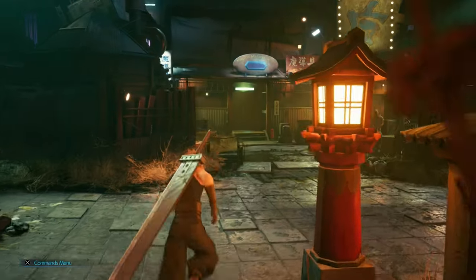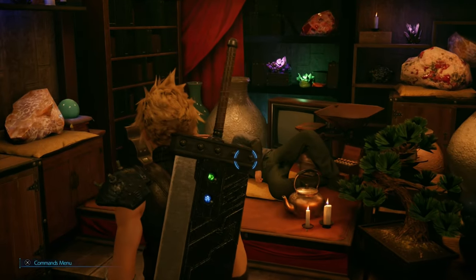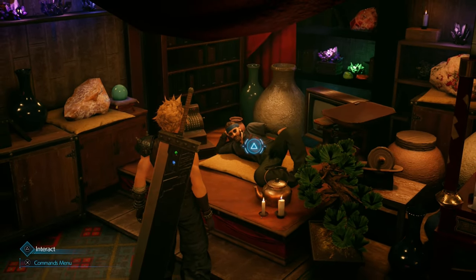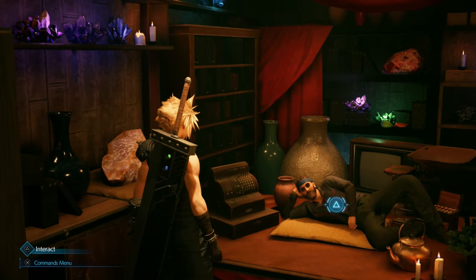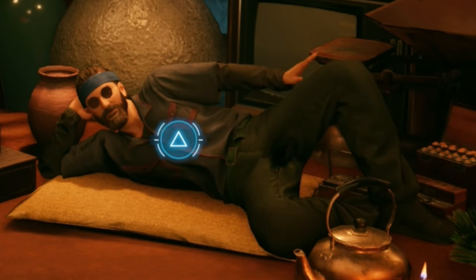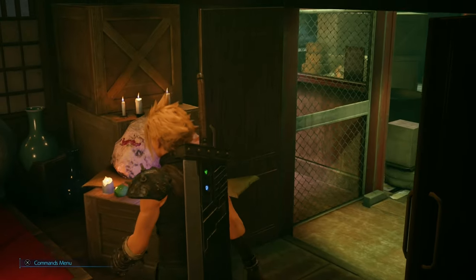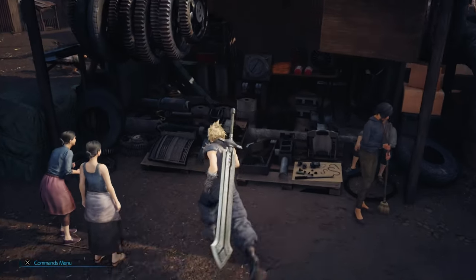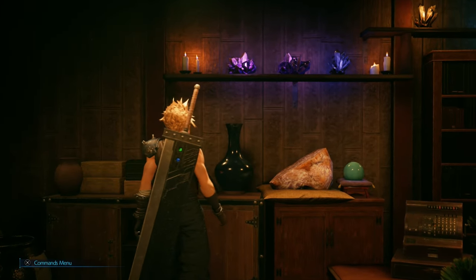Close by is the magical materia shop, and I gotta say, I don't think there's a shop in the game more chill than this. Look at this dude lounging around like he owns the place — he does, actually, so he earned the right to relax like that. Though I don't like that he occasionally pats his leg; it feels like he's inviting Cloud. I'll just ignore that. I like that he collects a different assortment of items than most shops — I'm used to seeing mechanical doodads and gizmos, so all these magical crystals are a welcome change of pace.